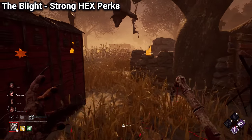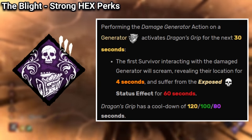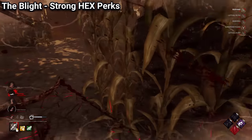If you're a fan of hex builds, Hex Undying is a must use. As for his third perk, Dragon's Grip, it's not that good honestly, as it has a very long cooldown for the effect it does. I would recommend just sticking to the hexes he has.